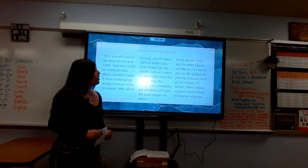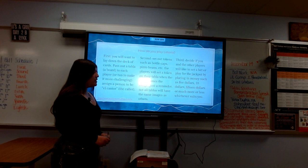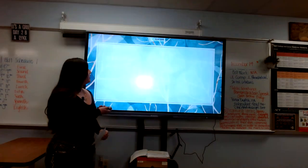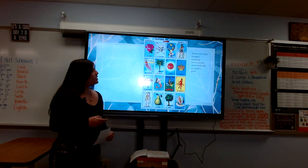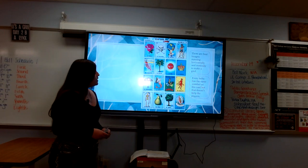Third, decide if you and the other players would like to set a bet or play for the jackpot by placing in money, such as $5, $10, $15, or much more or less — whichever suits you. There are four images running horizontally and vertically to make a grid. Every tabla has the same number as the card, but that doesn't help players.